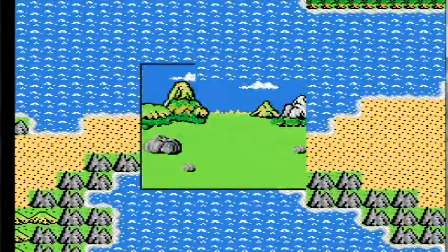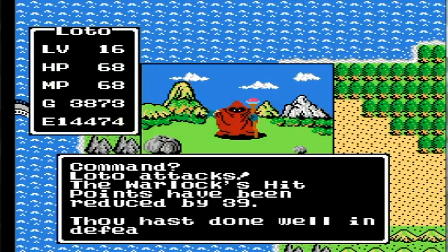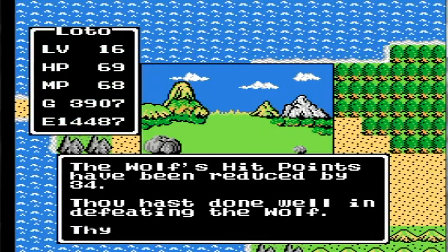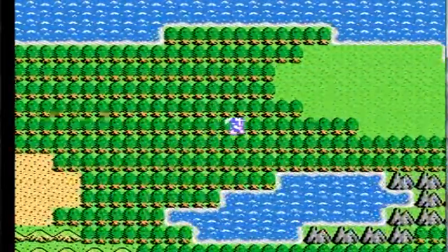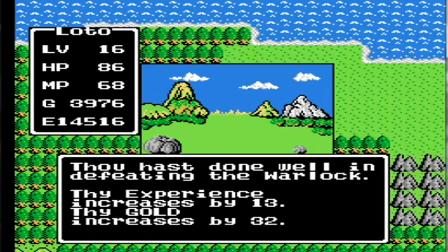So once I get to Hoskeness, I'll beat the enemies outside. See, I'm even beating the wolves in one hit now. So I'm going to go to Hoskeness and battle outside. Every time I gain a level, I'll show it to you real quick — show you my stats and stuff like that. And when I get to level 20, we'll make our way back to Sherlock and finish up the game. I'll meet y'all when I gain the next level.